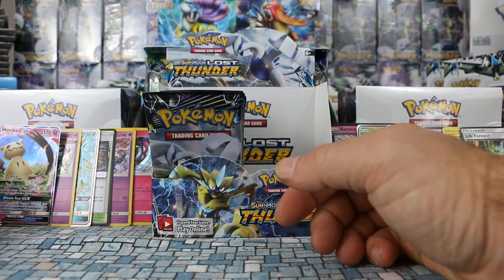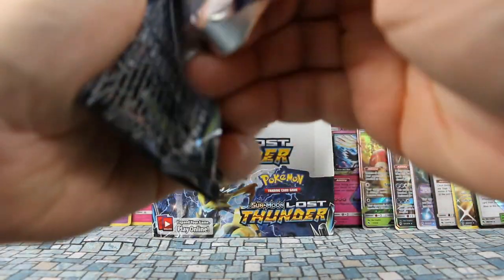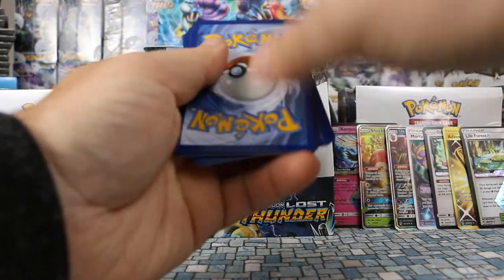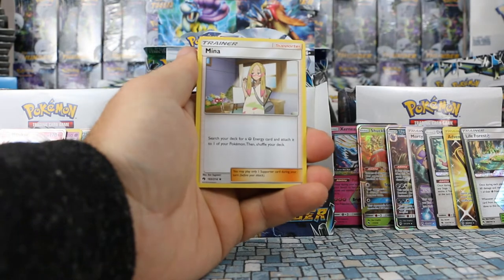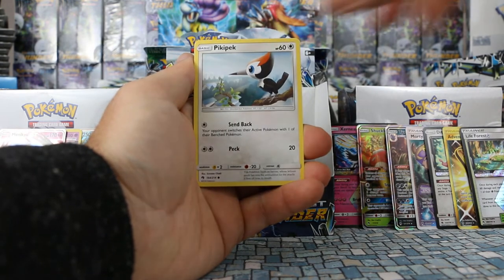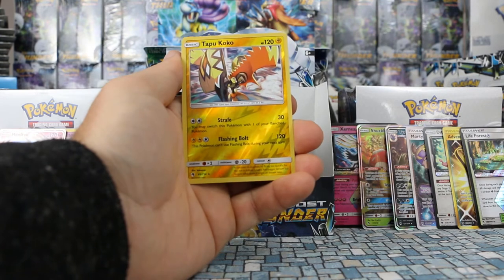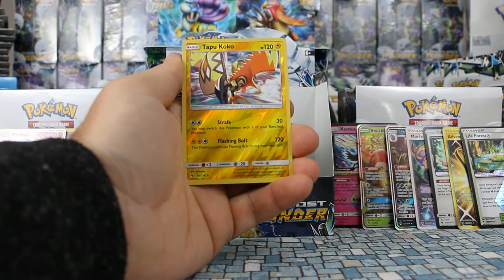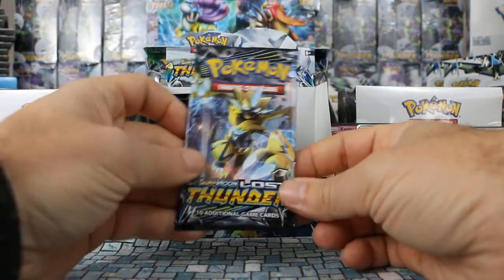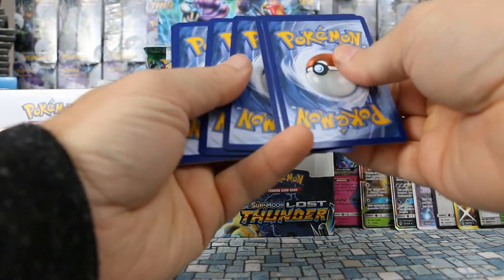That's six ultra rares pulled so far plus four prism stars — 10 notable cards total, which is pretty awesome. Next pack: Marill, Kirlia, Aether Foundation Employee, Hoppip, Pikipek, Slugma, Poipole, Litleo. Tapu Koko is our reverse — first one of those pulled, might be a rare holo in the set. Our rare is Unknown — there seem to be a few different Unknowns in this set.